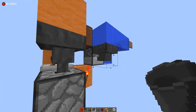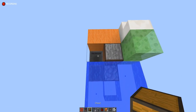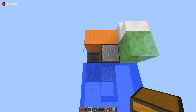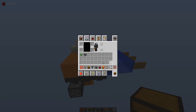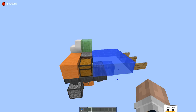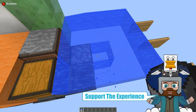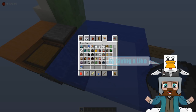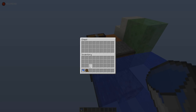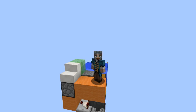Next up, place the dropper facing upwards with a hopper on top, then two more hoppers facing into the dispenser like so, and one chest — or a trap chest, it's up to you — right over here. It might also help to place a water bucket right in front of the dispenser as well. Then last thing: place some boats in the chest and you're all ready to go.